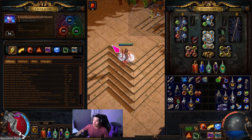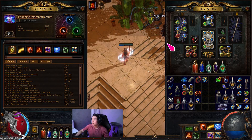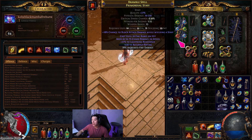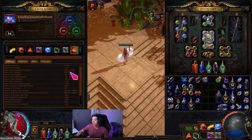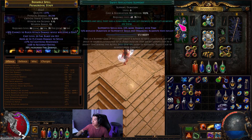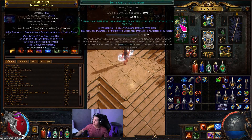The play style is very smooth — all you do is put down storm brand and run around in circles. A lot of people tell me GGG might nerf it purely because they don't like builds that are that automated. They like builds with more buttons to press. Mom is pretty high-button with arcane cloak, sigil of power and all that. Fire burst is probably up there with very few buttons to press, similar to aura stacker, but the build is definitely very strong for leveling.